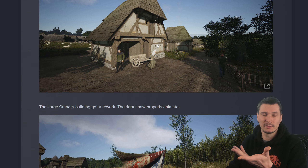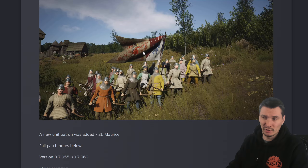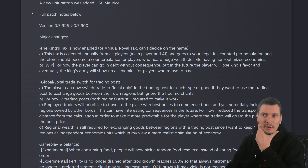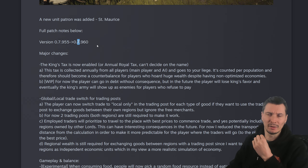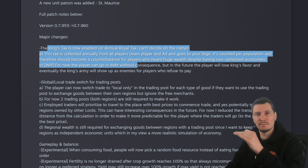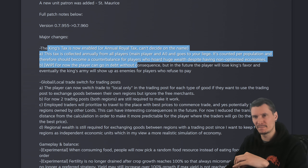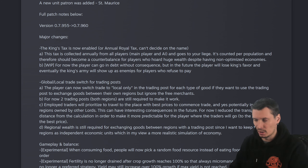The game has a lot of things bugging out; visual glitches are the least of my concerns. The current version I'm playing is 7.960. The main major change is the tax — you have to pay it out of your pocket, not from the regional budget. That means you need to enforce those taxes. Just FYI.